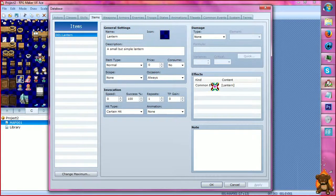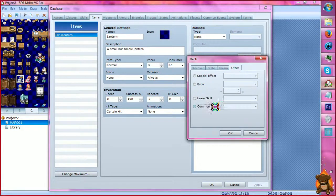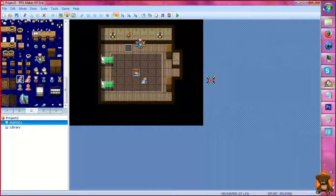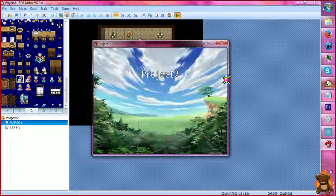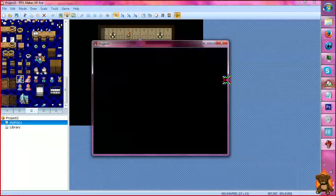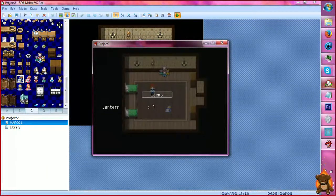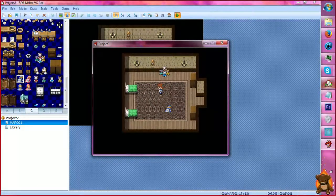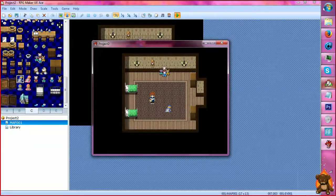Then all you would have to do to connect it to the common event is go to effects, then other, and right here. And you just go in and you would have it right here — calling the common event from the item.